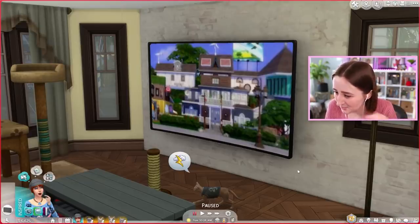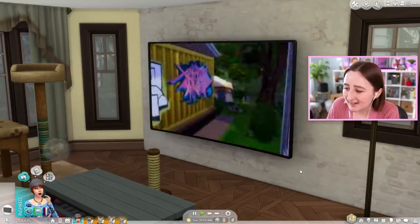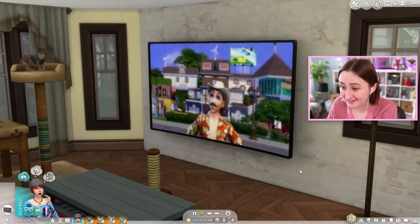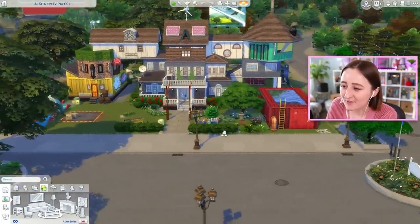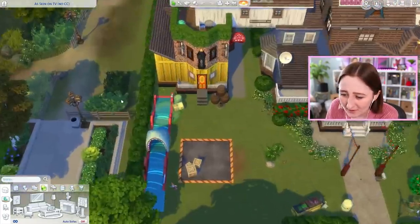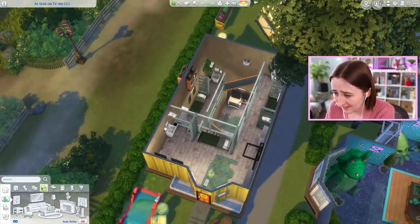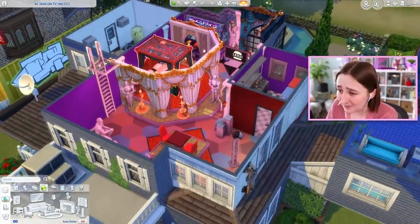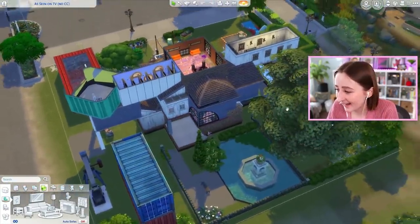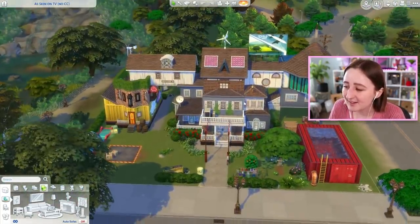Rebuilt by poor Dr. Gluon in painstaking detail — and I'm just gonna come through and destroy it all and turn it into something much less exciting. You can see he recreated everything: the three faces on the front of the house, this weird pool, even the grave under the tree, the water slide, the prison from the inside, all of these rooms. This build is genuinely really impressive. I cannot imagine how much time it took, and Gluon challenged me to try to renovate it — so that is what we're gonna do today.